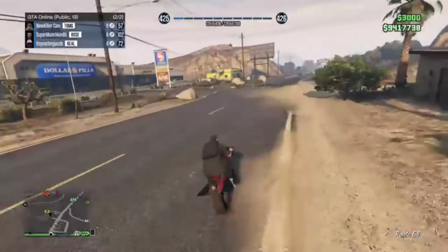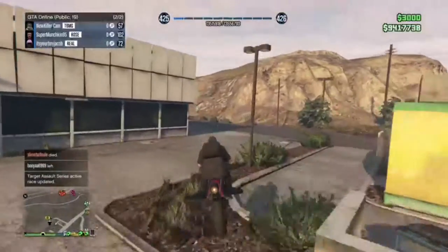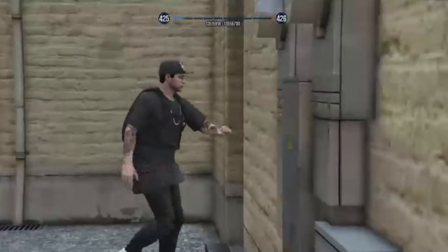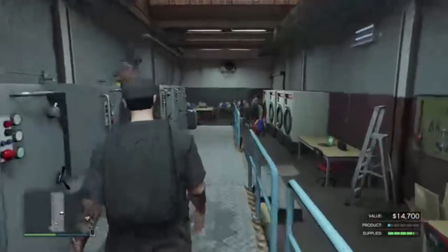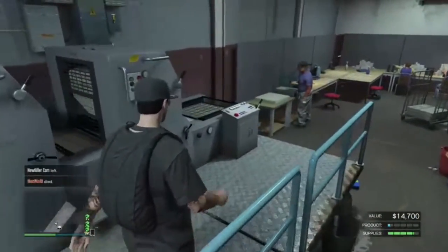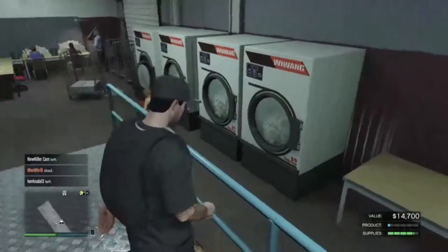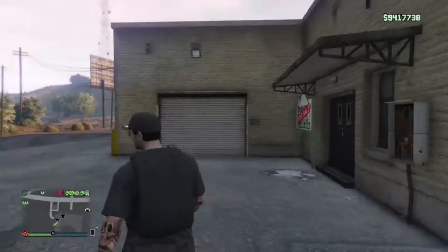So this one that we're arriving at right now is the counterfeit cash, where you basically make fake money and sell it into real GTA money. This one has a little bit of product value and right now it's just using the machines to make money. This one sells for like 200-something thousand, about 294k. The next business we're heading to gives you the most amount of money — the meth lab and the cocaine lab are like the two best ones.